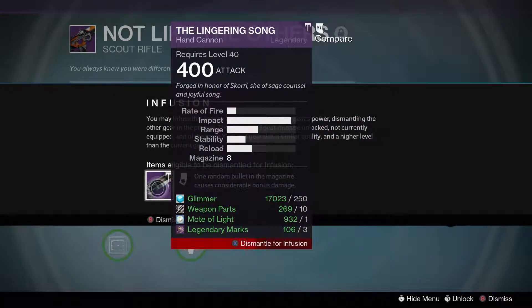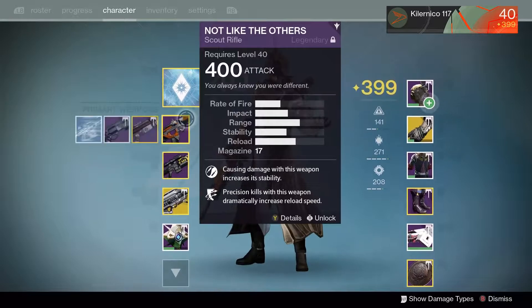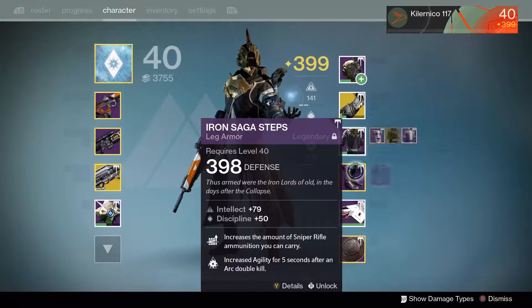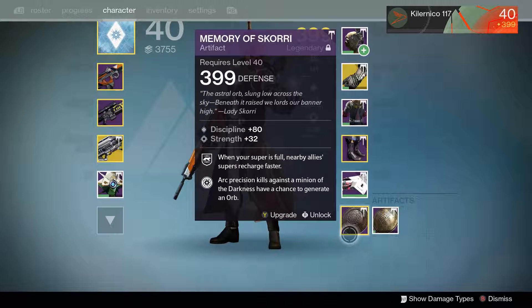Alright, let's open the bounties. Let's open the weapon first - nice, 400! So now all my weapons on this side, everything's 400. Basically now it's just the leg armor, the bond, and the artifact. Let's hope.